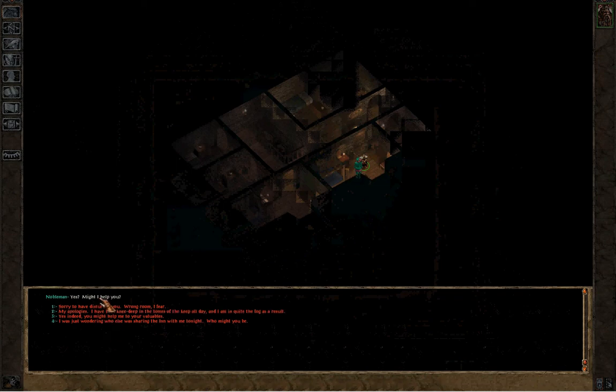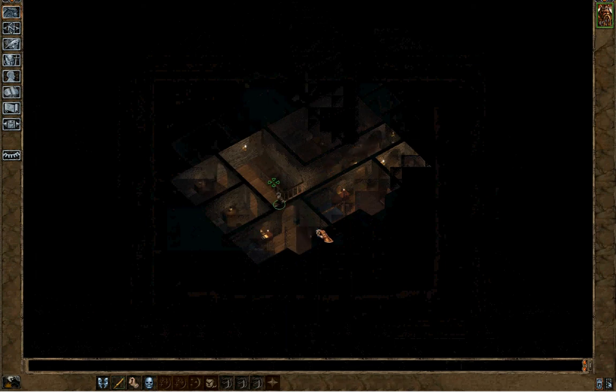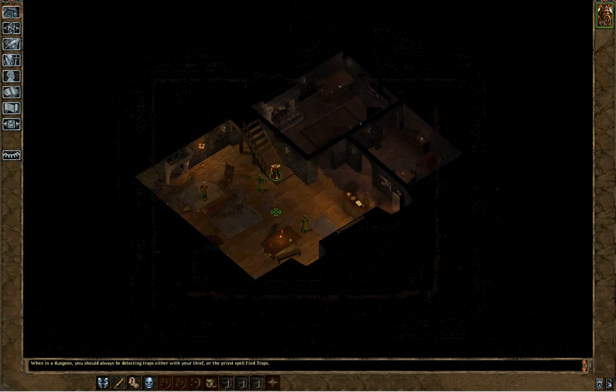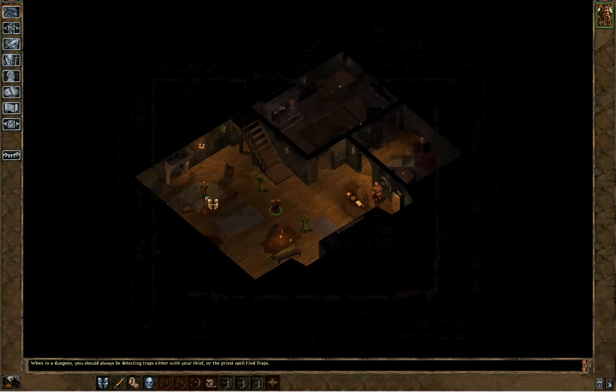Like this guy — if I tried to loot his stuff he'd call the guards. This nobleman says: 'Might I help you?' — sorry to have disturbed you, wrong room. He doesn't have too much; we can try to rob him. Let's head back downstairs and get some quests, start getting some experience so we can level up. This game is a little bit slow paced — we have zero out of 2,000 experience. The experience does start coming a little bit faster later on, but it starts very, very slow.